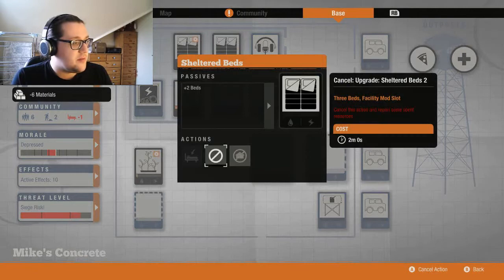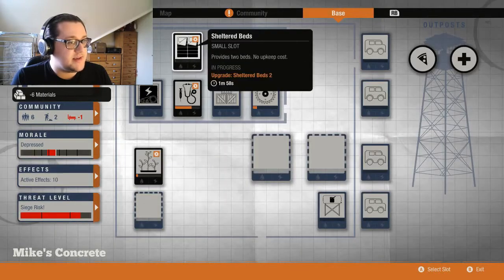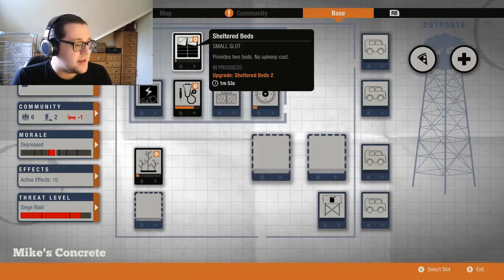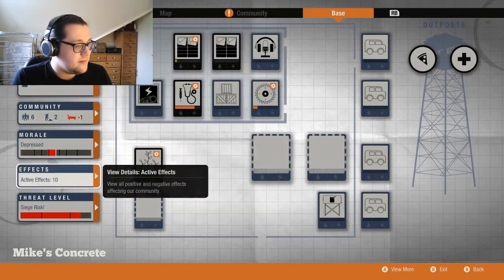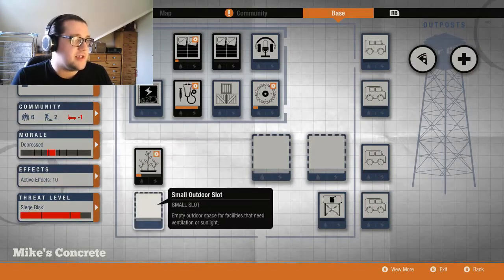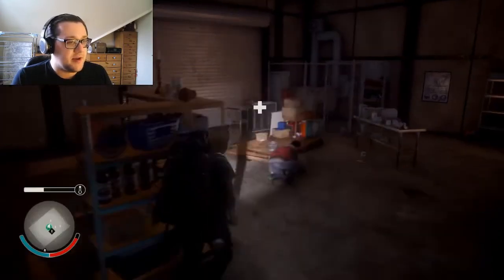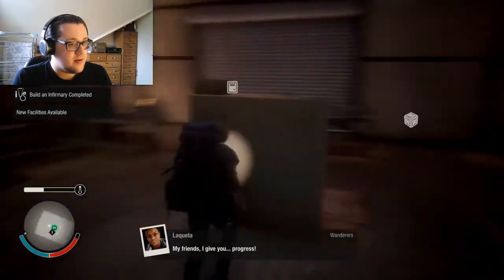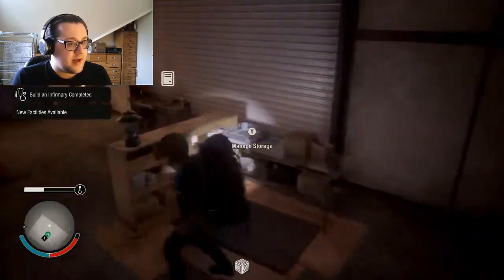Let's upgrade that to sheltered beds so we can get enough beds for everybody. We've got a high siege risk because I'm building a lot of stuff, so we're going to ignore that for now. We're packed in so tight around here. My friends, I give you progress. Excellent.